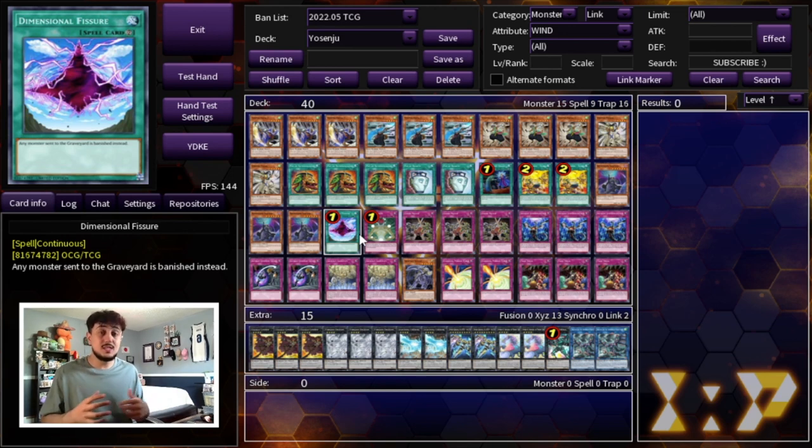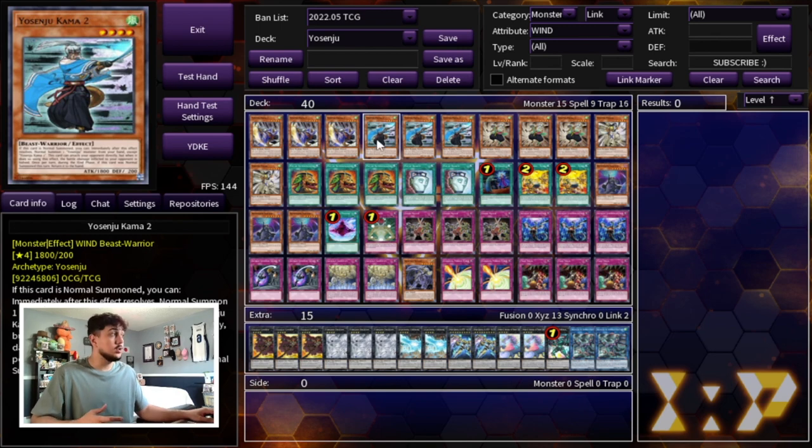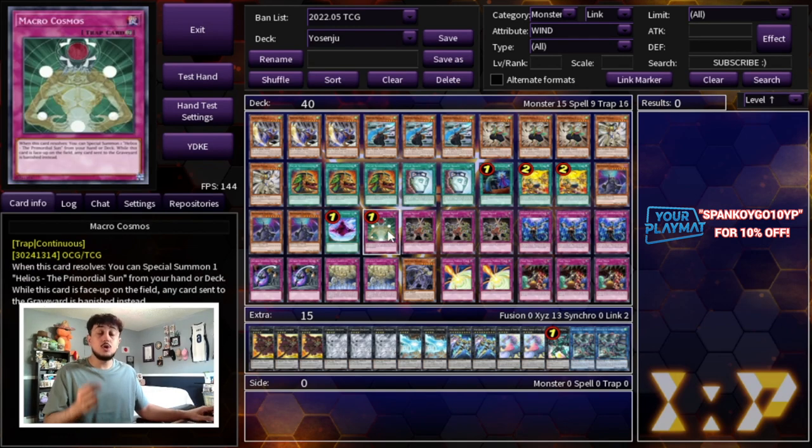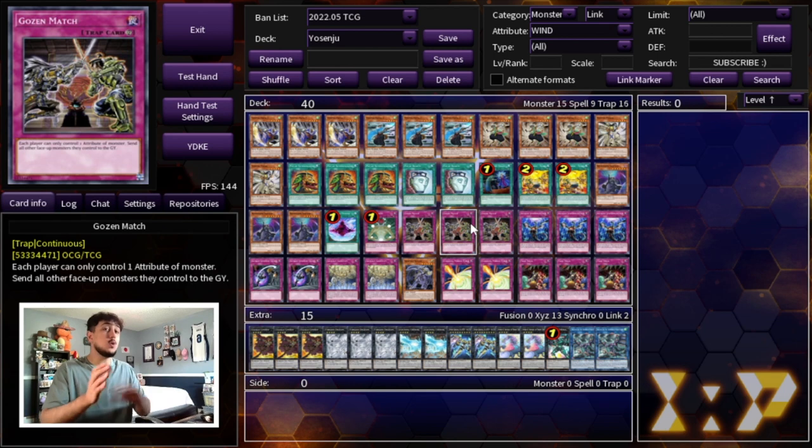DD Crow is a really good side deck option here too if you want that. The really nice thing about the Yosenjus is that in the end phase they all return to your hand, so you never have to worry about these graveyard-hate cards affecting your own resources. If you have Fissure, Shifter, or Macro Cosmos on the board you're always going to out-resource your opponent. These cards are insanely powerful in today's format and a deck like Yosenju can really abuse them.